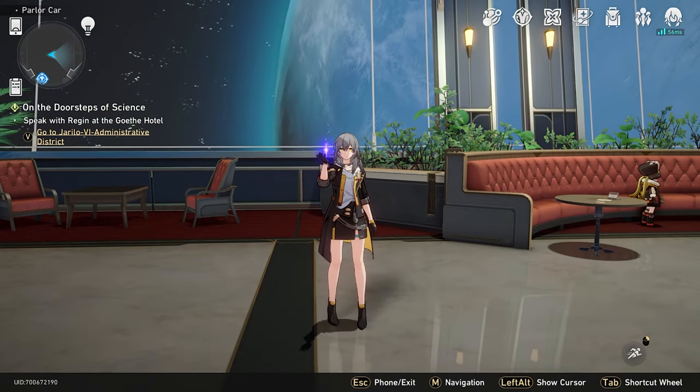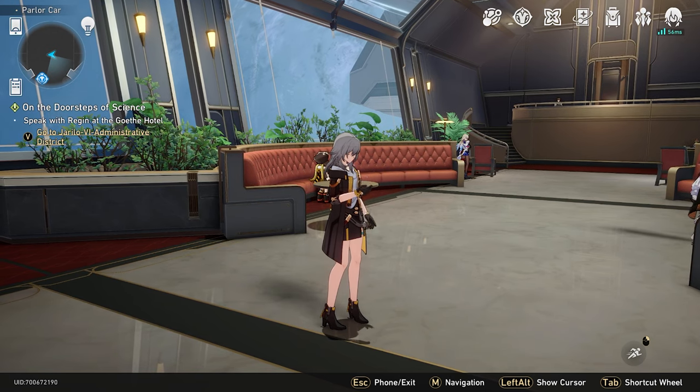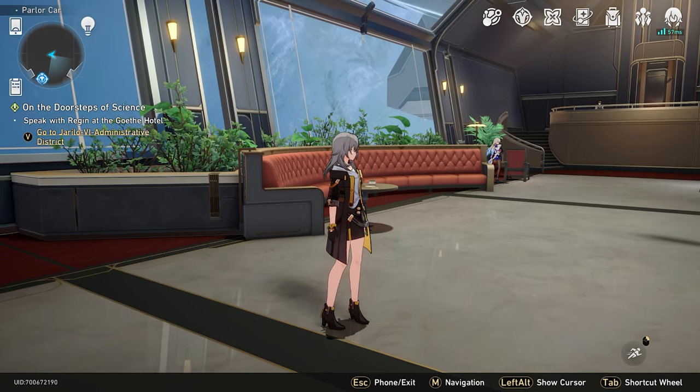What's up guys, we're back with another Honkai Star Rail video. Today we're going to be talking about five tips that can help you utilize your Trailblaze power effectively once you hit TB level 40.